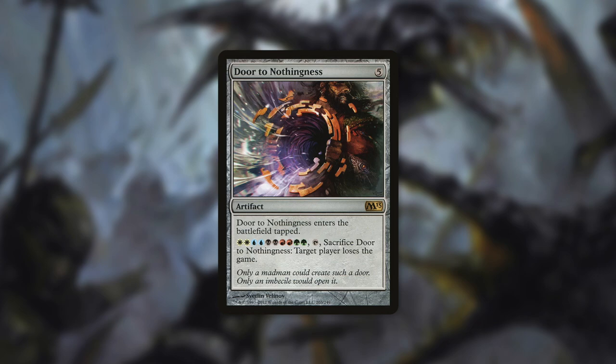Let's start with our first category: Come and Knock on Our Door. The card in this category is Door to Nothingness. It's an artifact that costs 5 and it comes into play tapped. By paying white-white, blue-blue, black-black, red-red, green-green and tapping it, you can sacrifice it to make target player lose the game. There is a heavy investment in this card and you can't activate it right away — it costs a total of 15 mana over 2 turns to use.